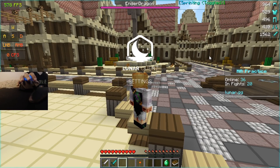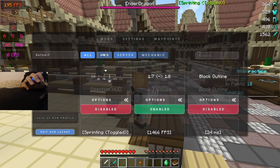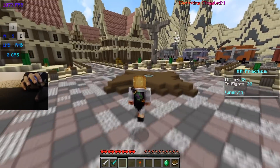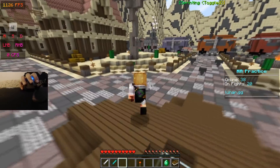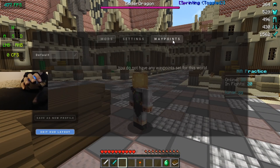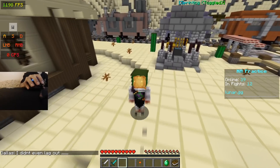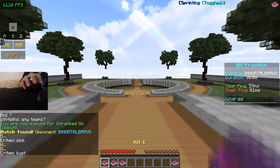Also, if you guys didn't know, Lunar Client 1.8 released — I think yesterday — and they announced it. If you're wondering how to get this client, all you have to do is go to lunar.gg/client, download it, and select the 1.8.9 version in your settings. You'll have access to basically everything I have here, so make sure to check out the client — it'll be in the description.